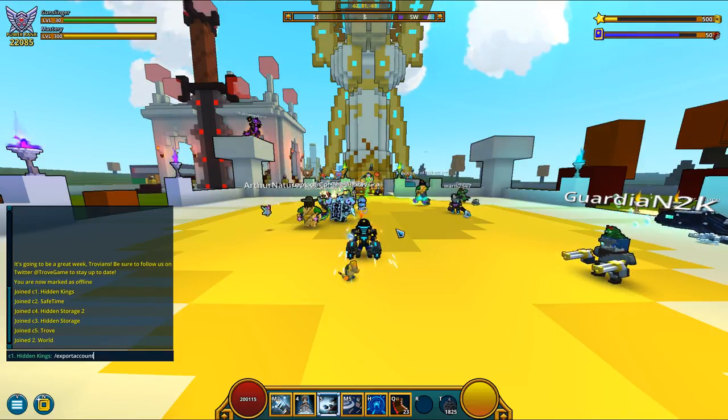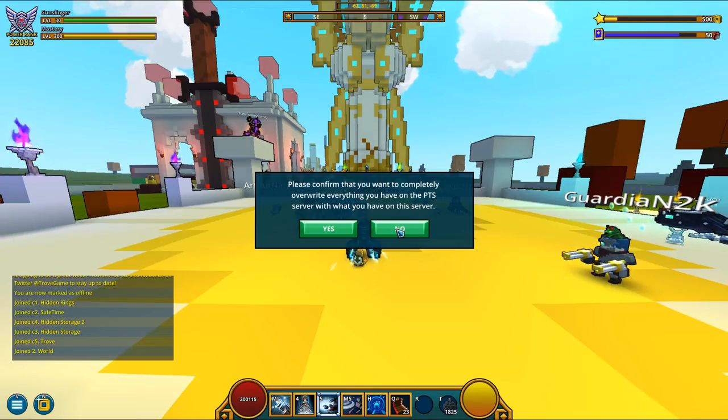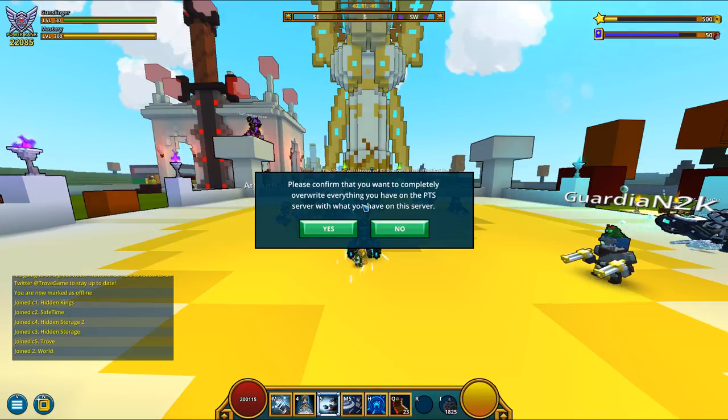I will put it in the comment section so you can just copy-paste it from the comments. Once you type that in, you press accept, and it's going to say: please confirm that you want to completely overwrite everything you have on the PTS server with what you have on this server.